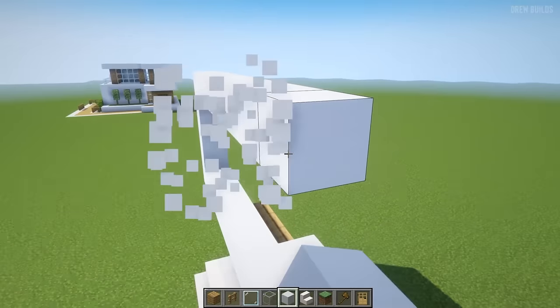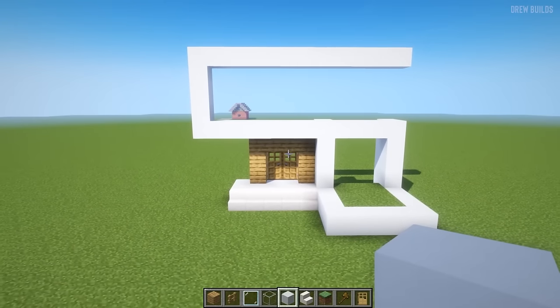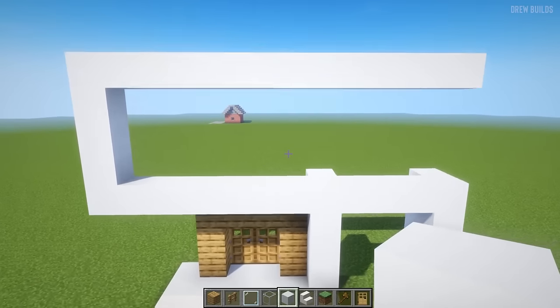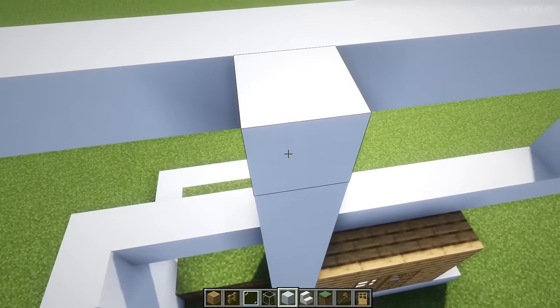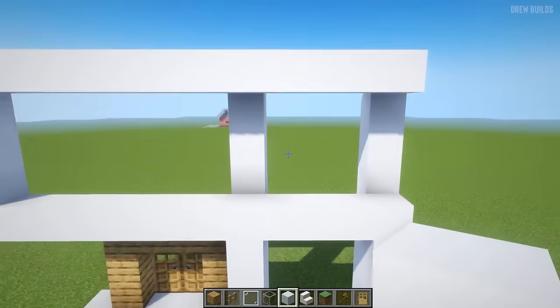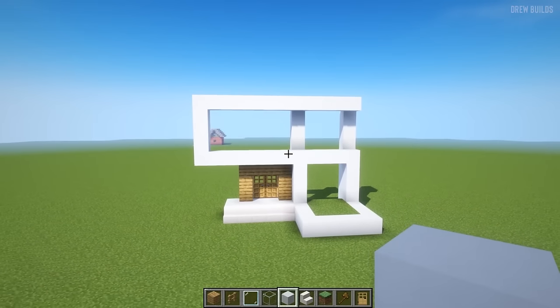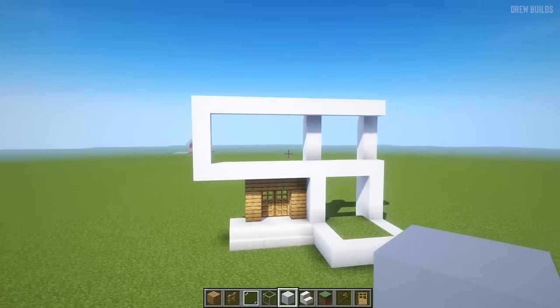Since we built up four, we're going to build across all the way until it reaches this point, like that. Then we need to build this pillar up to the top, and then this pillar up to the top as well. Now we have two pillars going straight to the top.